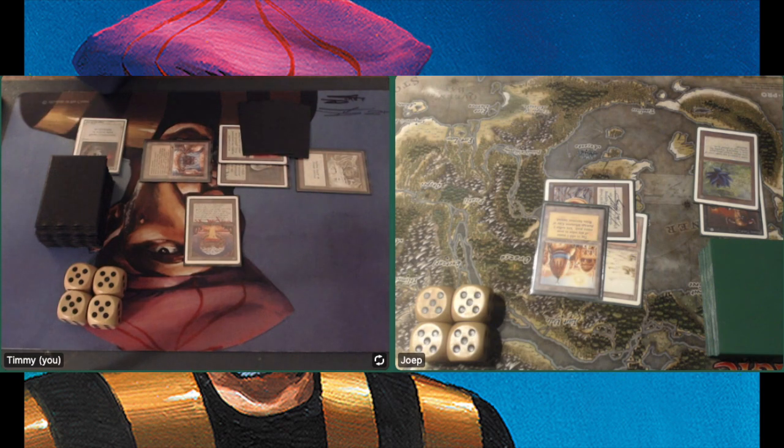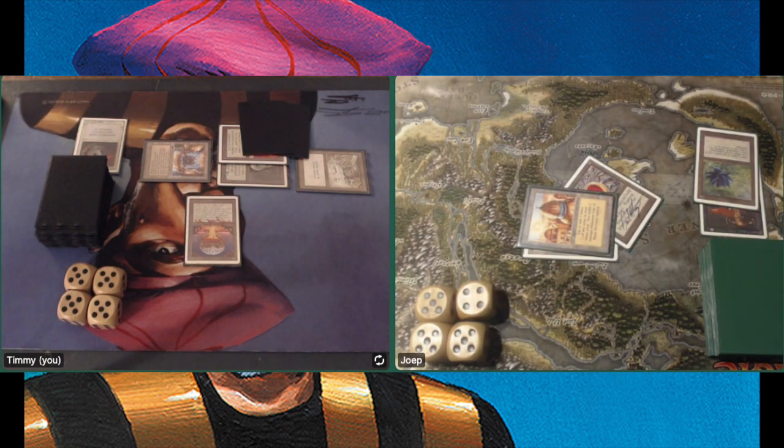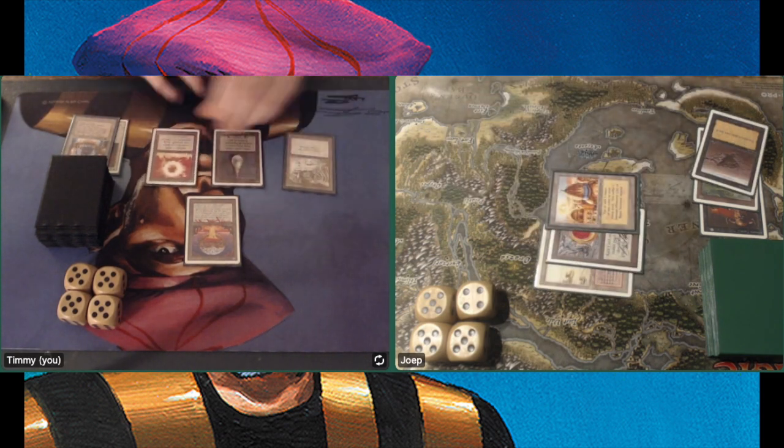Playing a Chaos Orb in his upkeep, tapping his Mox Ruby with the Relic Barrier. Taking a damage here. There is a Sinkhole — my only land is gone. Wow. What an interesting game this is.